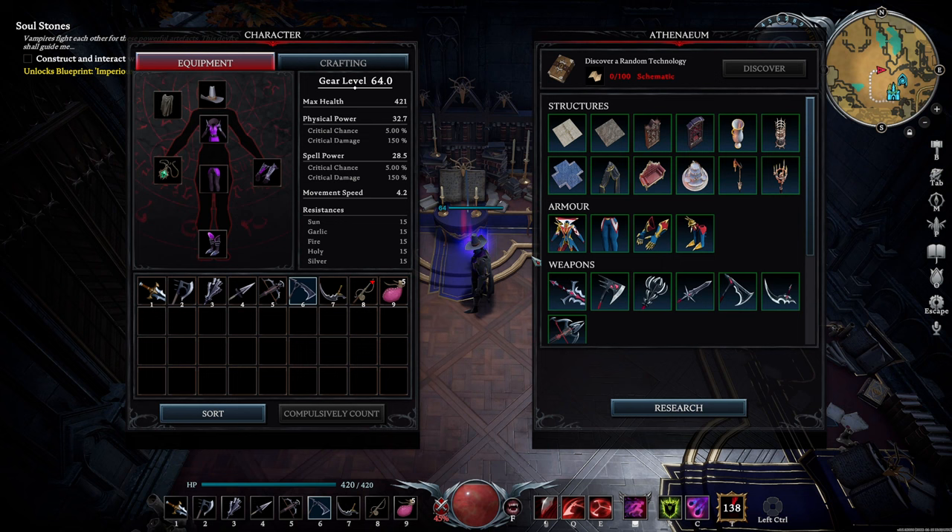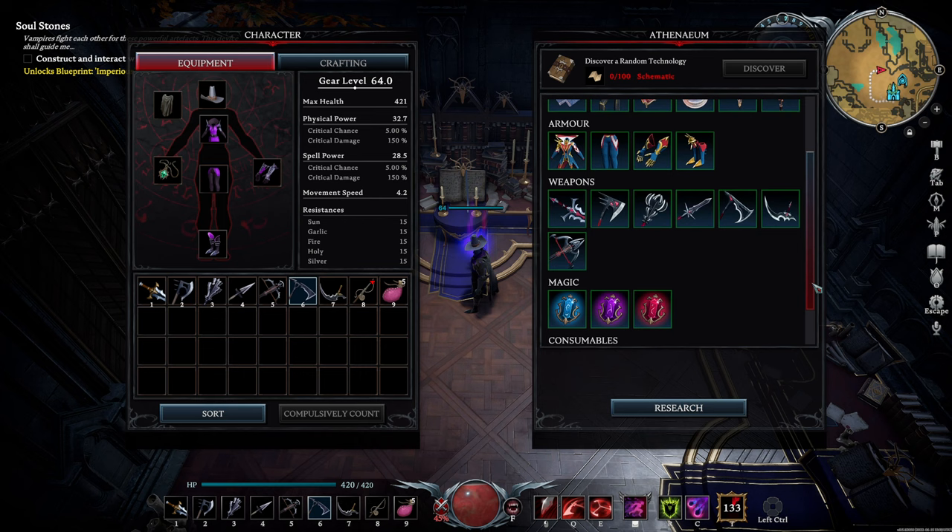I'm also kind of glossing over the fact that all of these upgrades are going to have to be researched first. There are 28 recipes in total, which will cost you 2,800 schematics, minus any books you're able to find, in order to complete. This is why I recommend building a castle here — you're going to have to pillage the town of Brighthaven a lot in order to unlock everything.